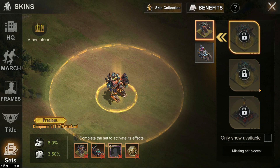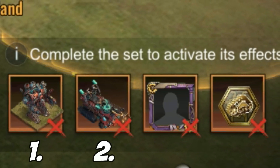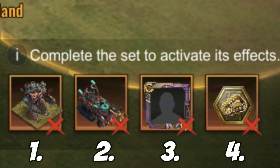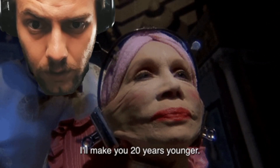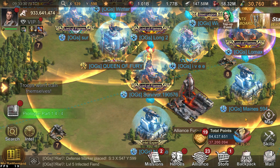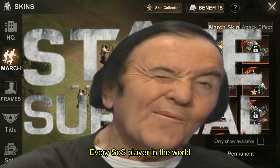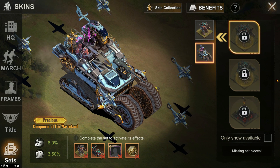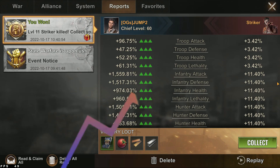What I want to focus on is the skin set. If you obtain the HQ skin, the march skin, the frame, and the title of a specific set, you get three additional things. The first two are purely cosmetic: a new aura — basically the big circle you can see on the screen — and a big new march skin when you are the initiator of a rally.